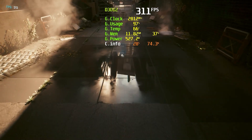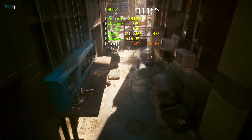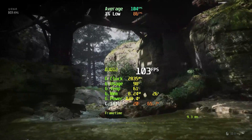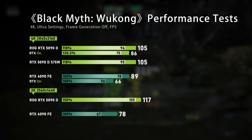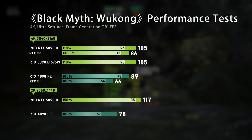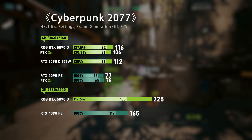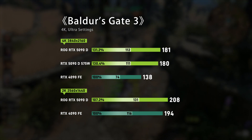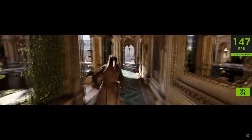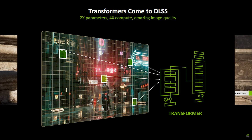Games like Cyberpunk 2077 saw FPS skyrocket from 83 to over 450 with 4x frame generation enabled. In real-world tests at 4K, Black Myth: Wukong ran at an average of 105 FPS, up from 85 on the 4090D. Cyberpunk 2077 hit 300-plus FPS with ray tracing and DLSS 4.0 enabled. Even Baldur's Gate 3 saw an impressive 60% improvement in minimum FPS. The enhanced geometry processing and DLSS 4.0 bring unparalleled realism, from intricate lighting effects to hair strand rendering.